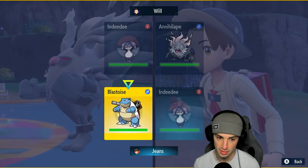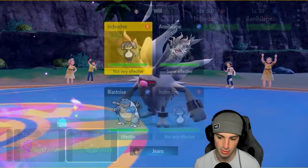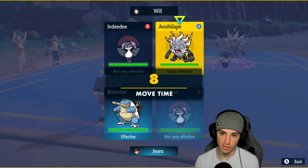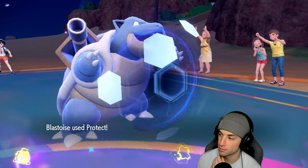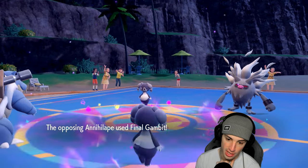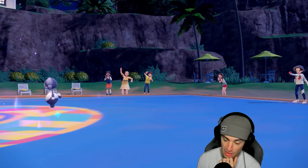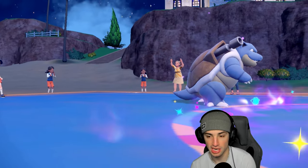Yeah, Protect is definitely the play — block the Final Gambit, let them pop Trick Room, then Psychic down the Annihilape to waste Trick Room turns. Because I don't think Water Spout is going to KO even with a Water Tera. And wow, I could have just swapped in Pelipper and sacrificed it — they went after Indeedee and I could have just swapped Pelipper in there.